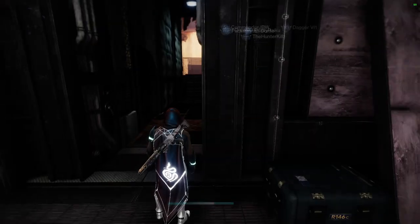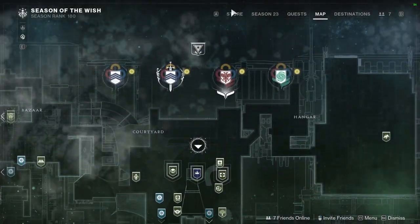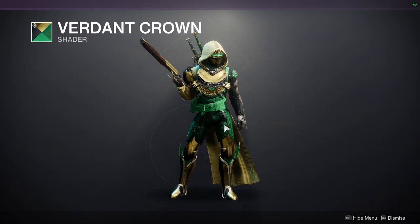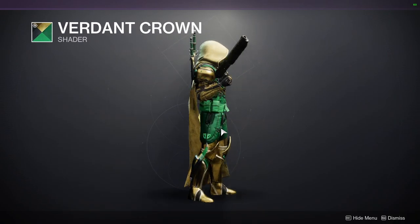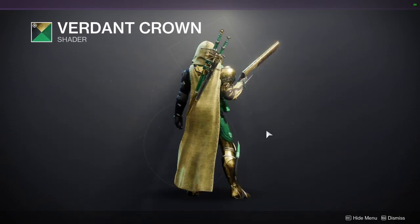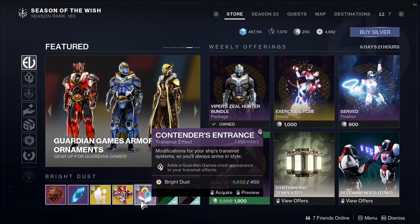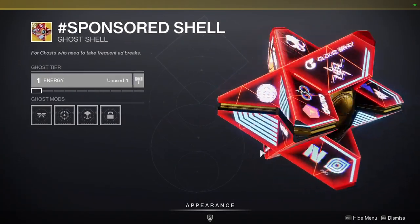Let me go back to an actual armor set that I like. Verdict Crown — this is from the event that got replaced by Guardian Games. That's pretty cool. I do wish they sold the armor because I know some people still want that armor set. Green and gold, I don't think go together that well personally. Sponsored shell — I think this shell looks cool, I just wouldn't buy it ever.